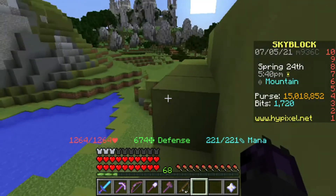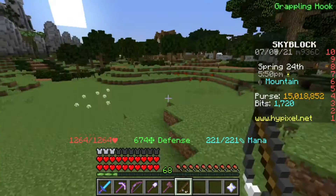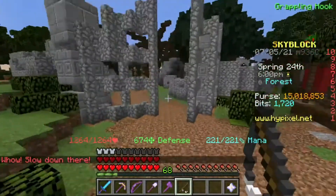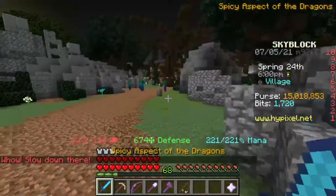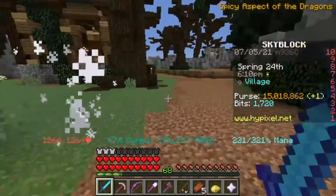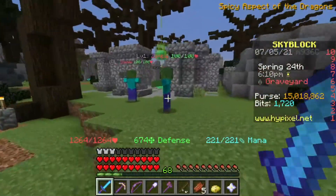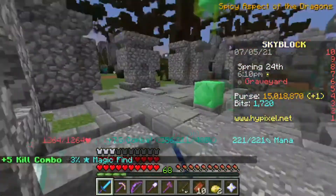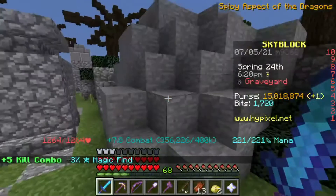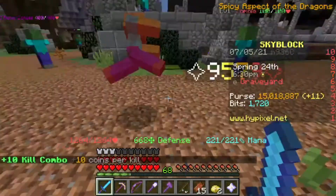The fishing skill right now is probably not the best, but you should work towards it because later on, for the Dwarven Mines and stuff, you will need the Phantom Rod. In order to use the Phantom Rod, you will need a certain fishing level. You will need the Phantom Rod to kill ghosts and other bosses in different areas like the Spider's Den — it's a useful weapon for people doing bosses, ghost hunting, and all that stuff.